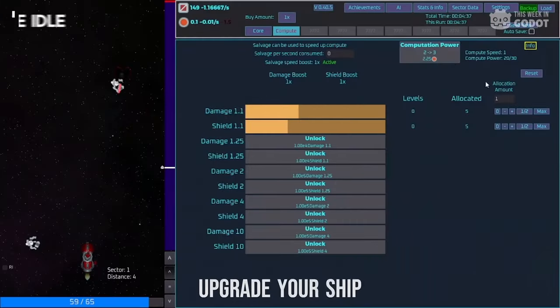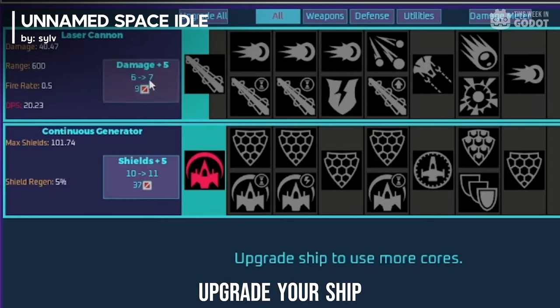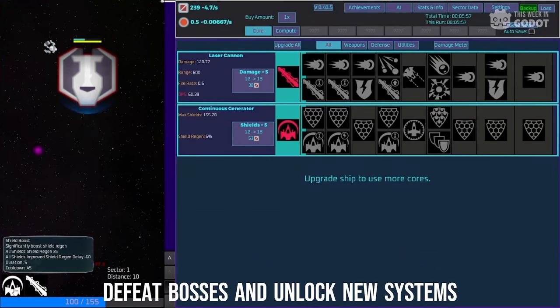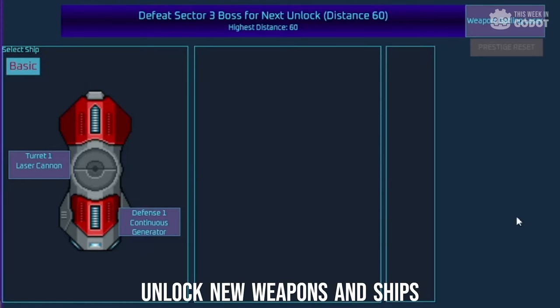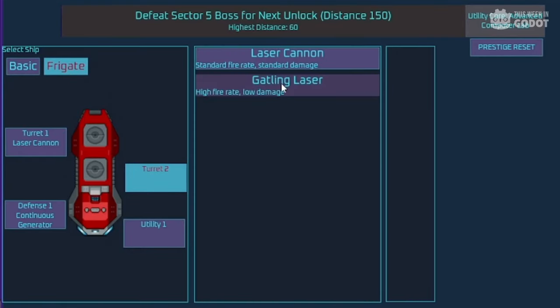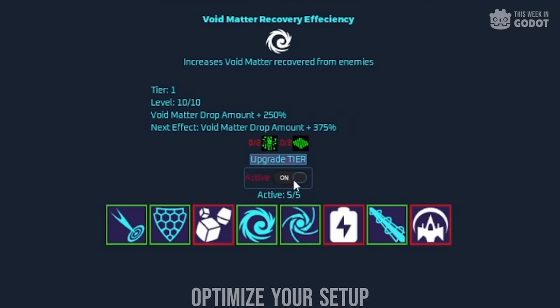Number 4: Destroy endless waves of alien ships that have all but wiped out humanity in this long-form, unfolding sci-fi idle game. Customize your ship with different weapons and defenses to defeat specific enemy types, and utilize a ton of different systems to increase your overall power. Unnamed Space Idle is free to play and already has a very positive rating on Steam.